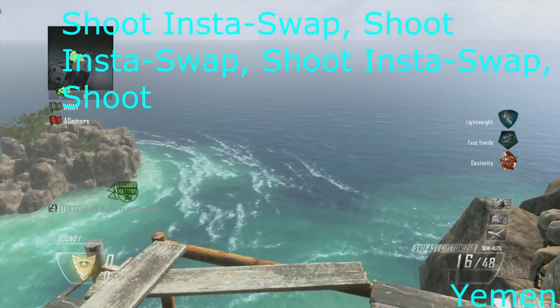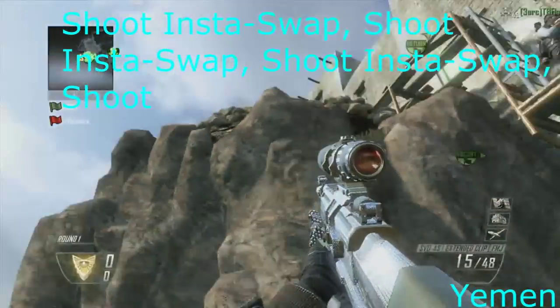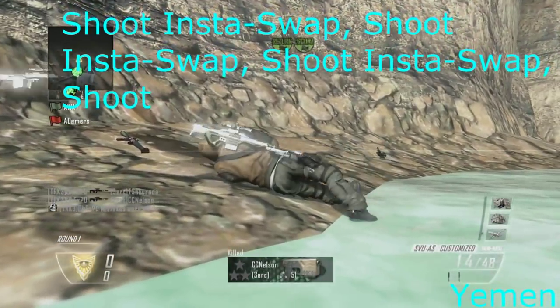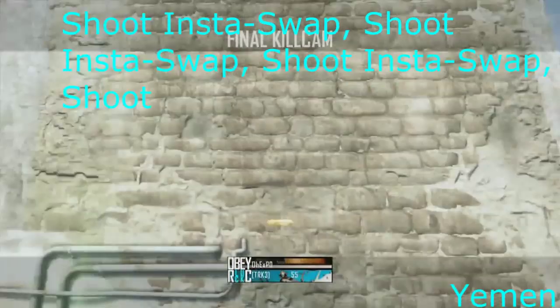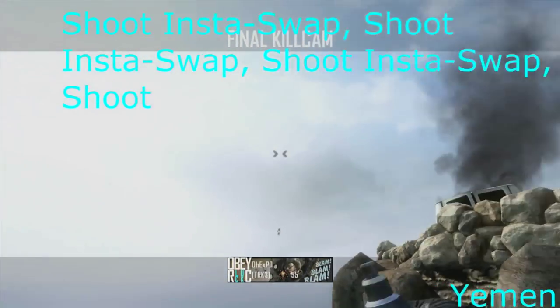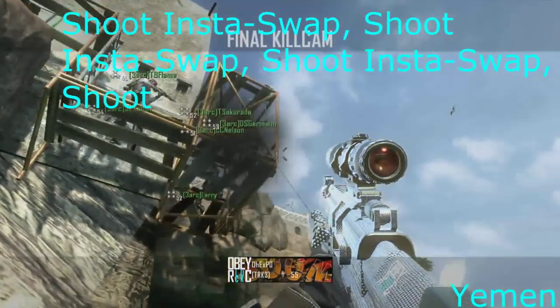And finally, the last map, Yemen — I did mess it up but it still looks alright. So you have to have the SVU and the XPR — shoot with one of them, insta-swap, shoot with the other one, insta-swap again. I went for another shoot insta-swap but I messed up and just shot charge cancelled instead, and got a collateral. So basically shoot insta-swap, jump, shoot insta-swap, shoot insta-swap, and then shoot — is what I was going for — but it didn't really work as well.